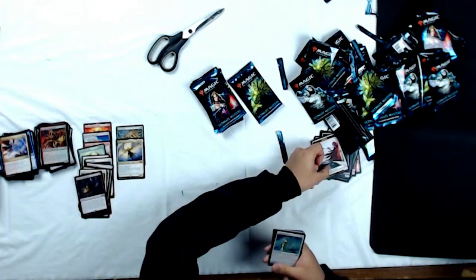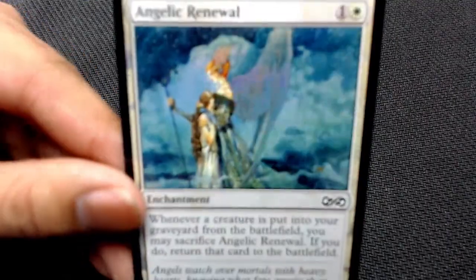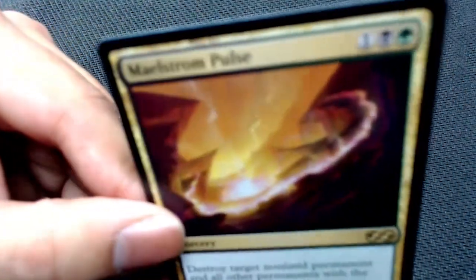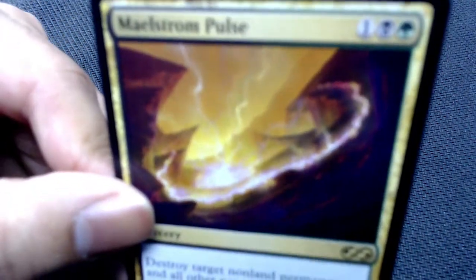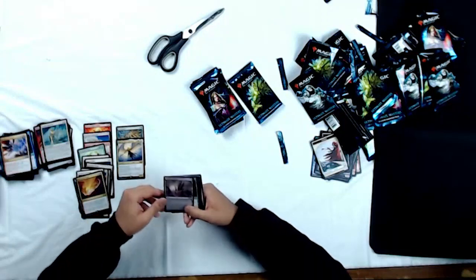So Citizen token, Foil Angelic Renewal — check out that art, that's beautiful, Rebecca Guay you're an amazing artist. And before we move on — check out that rare. What is that, like a $50 rare or something? Maelstrom Pulse! God, this box is insane.